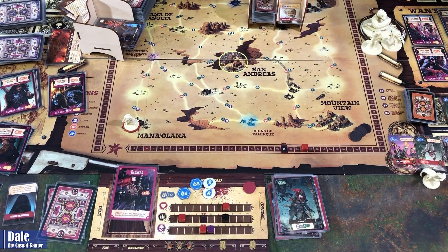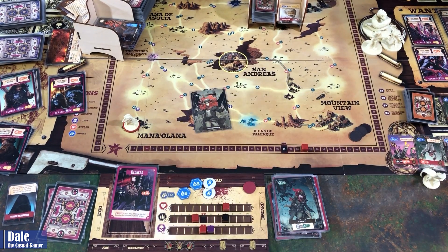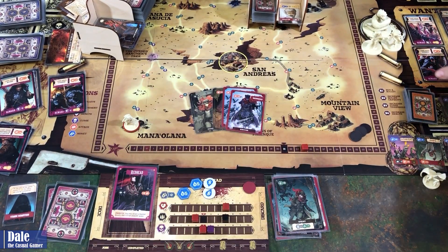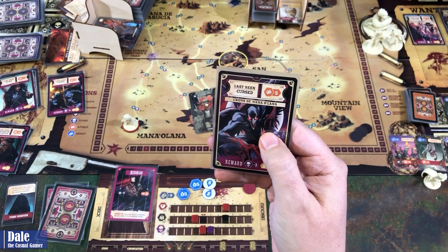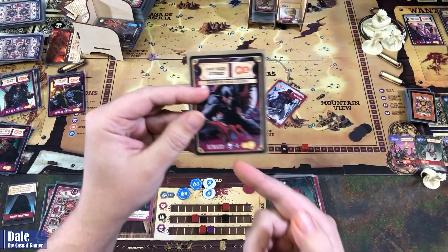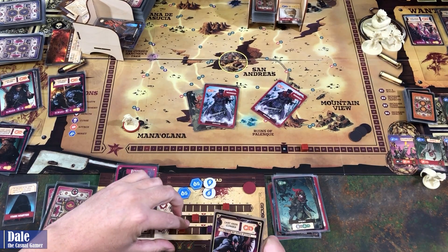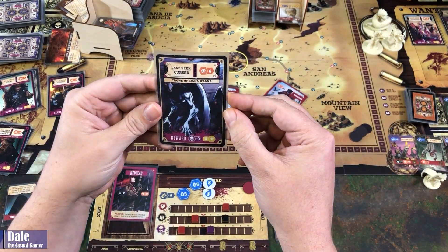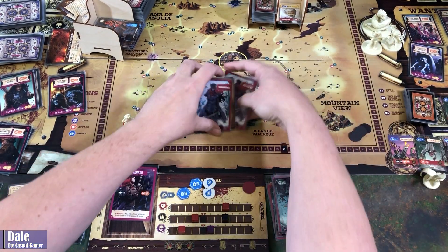Then for the action phase: grab two bullets, bank seven attack. We're in a cursed location, so let's take on the Crows of Mana Alana. Spend five, remove three cursed, gain two — flip it over. We're not going to push it and go for six. Ending our turn.